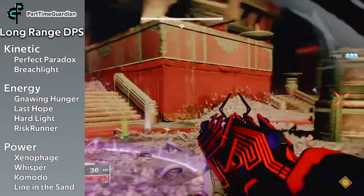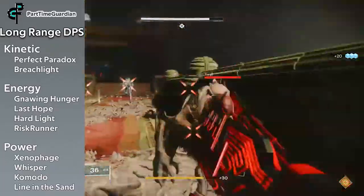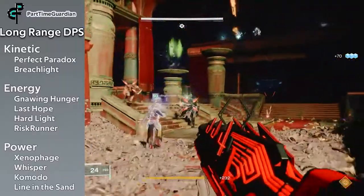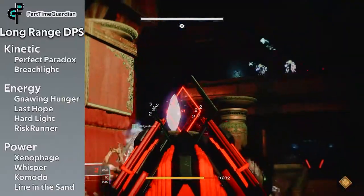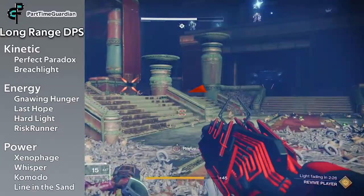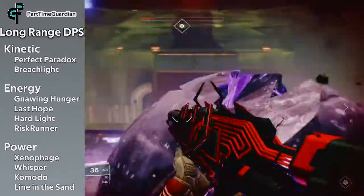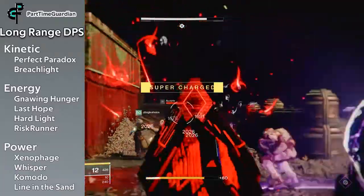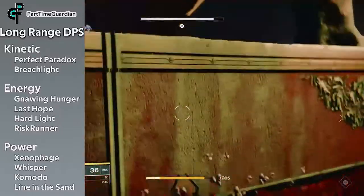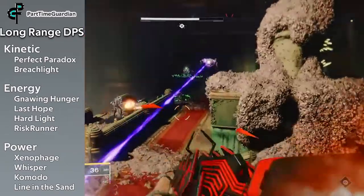Finally, for a long-range max DPS build, I would do Perfect Paradox or Breach Light in your primary to get you out of trouble. For helping with ads in the Energy slot, you have great options: Gnawing Hunger, Last Hope, or — depending on your Power slot choice — Hard Light or Risk Runner. Risk Runner is great if you deal with a lot of arc damage, and Hard Light is great if you face a lot of different shield types. In the Power slot I could go with Xenophage, Whisper, Komodo, or Line in the Sand — all allowing sustained long-range DPS with great perks to maximize damage output.